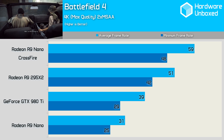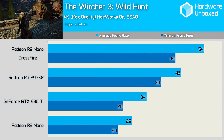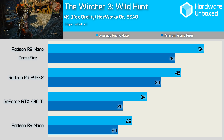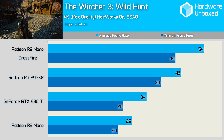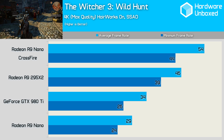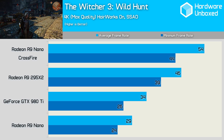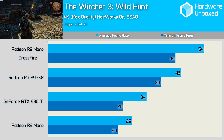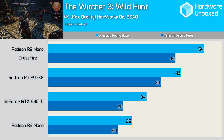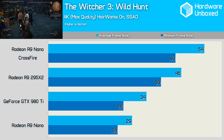Those wanting to game at 4K in The Witcher 3: Wild Hunt without disabling rendering features such as Hairworks will require serious GPU power. The single nano setup couldn't even break a 30 FPS average, while the GTX 980 Ti managed just 34 FPS. Adding a second nano boosted the average frame rate to 54 FPS for an 86% increase in performance, with frames dipping no lower than 44 FPS, making the game very playable. Unfortunately there were at times noticeable texture flickering, and despite a lot of effort I wasn't able to fix this problem.